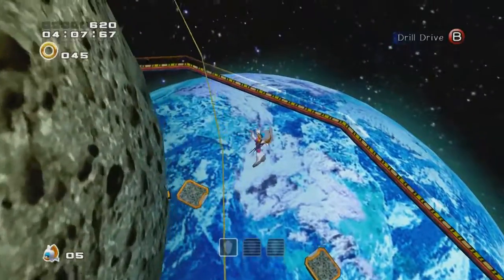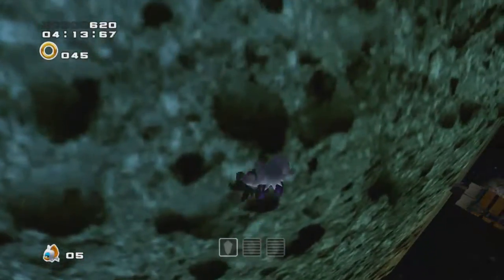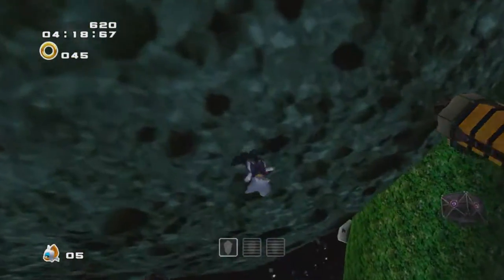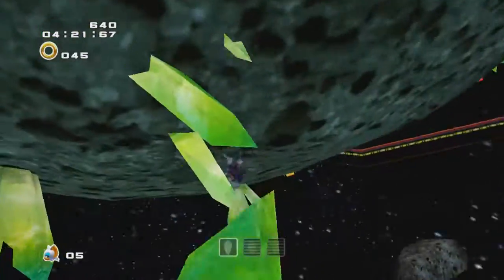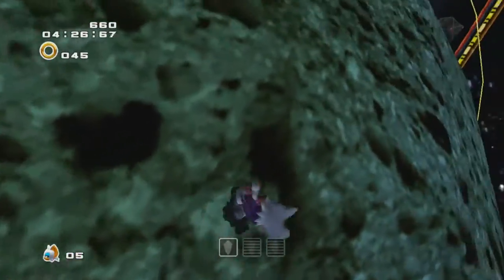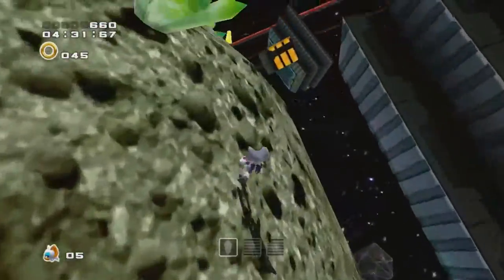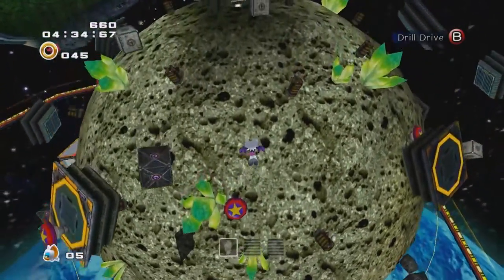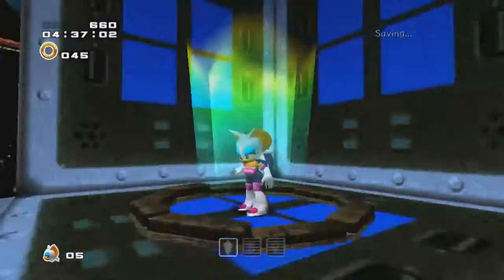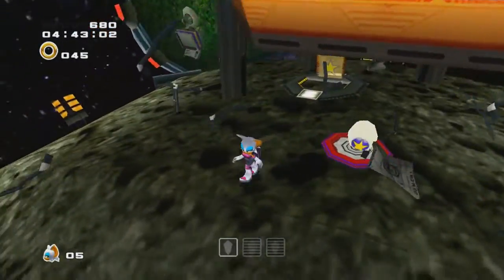Where are the iron boots? Just go down. Also, the controls get whacked out when you're in certain ways. Oh wait - right there. There they are. Found them. Cool. That'll help. See, I can do the thing now.